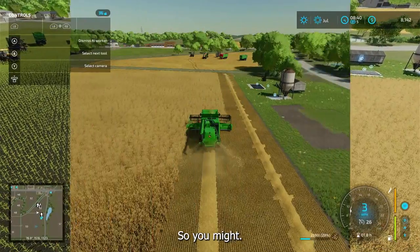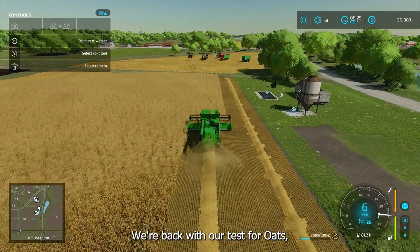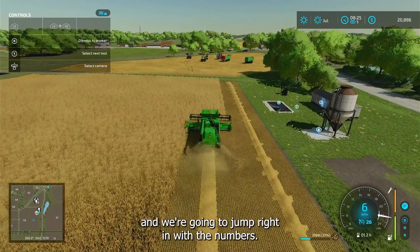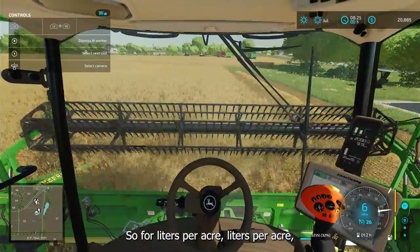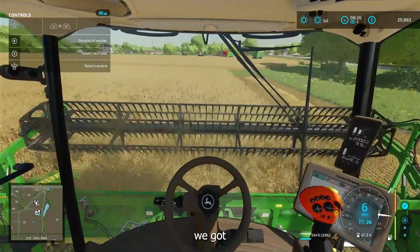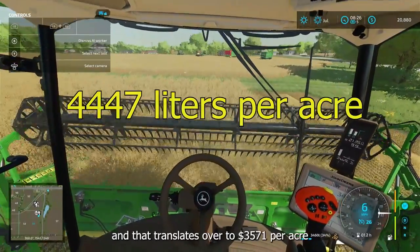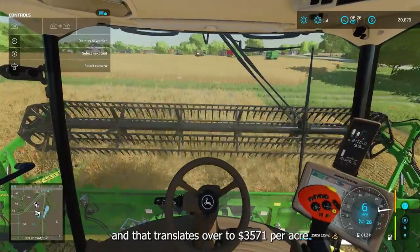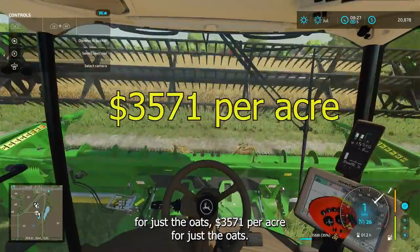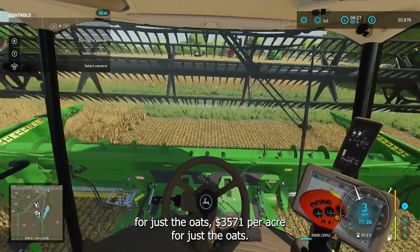Hey, this is Farmer Teacher on Farming Simulator 22 — we're back with our test for oats and we're going to jump right in with the numbers. For liters per acre, we got 4,447 liters per acre of oats, and that translates over to $3,571 per acre for just the oats.